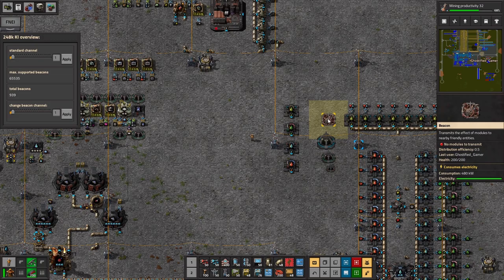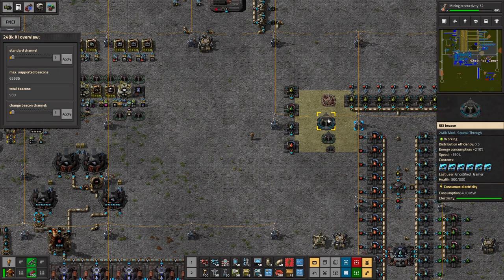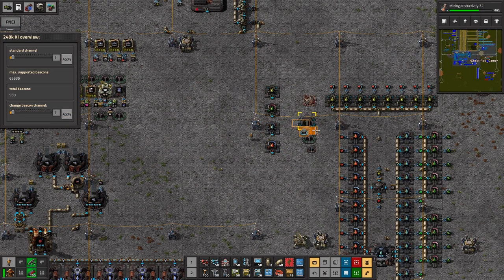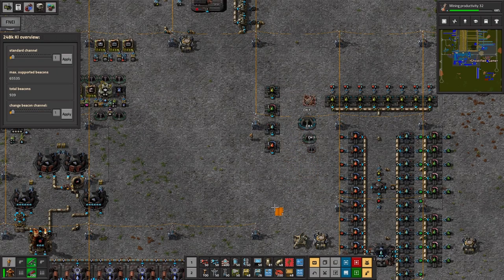What would you do? Just use the vanilla beacons in place of that. The good thing about these beacons is you're saving the speed module grind - where you'd have to leave the computer on overnight to get 1,000 speed modules to ramp up production. That's what's nice about these - you only need six speed modules to get the max effect out of a Ki3 beacon. Don't change your standard channel, leave it at 1. I'm on version 1.0.24. If you accidentally change it to 2, grab the little planner and drag it over the beacons and you'll be fine.